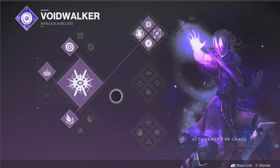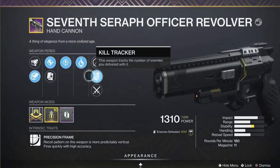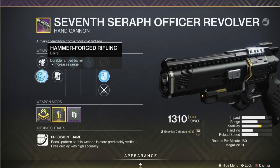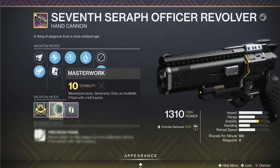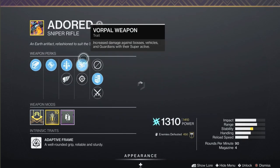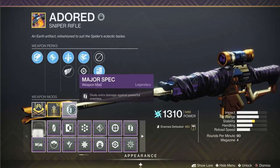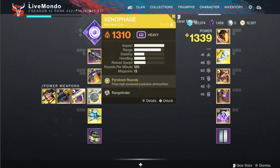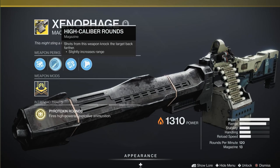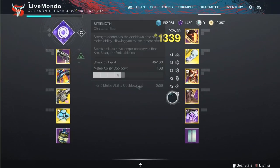For my kinetic I'm using the Seventh Seraph scout rifle for Unstoppable and it creates Warmind cells. It's got really good range for something not supposed to have a lot. The Adored for my barrier weapon — set to Triple Tap and Vorpal — giving me an extra round with Major spec for champions. Xenophage is my heavy, and boss damage isn't the main goal here — I'll explain why as we go through. Sundering Glare means rapid precision hits weaken an enemy.